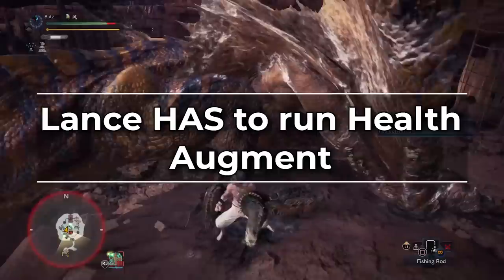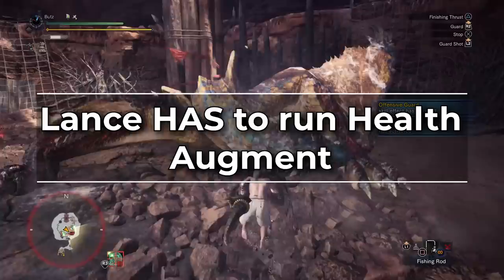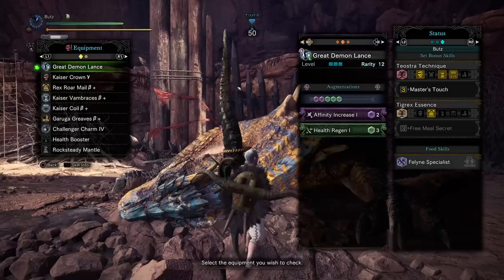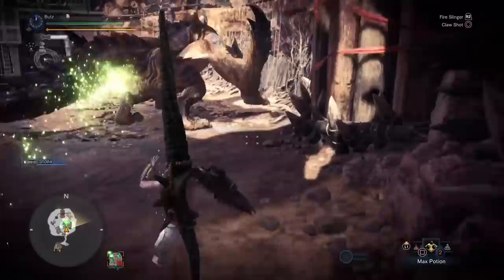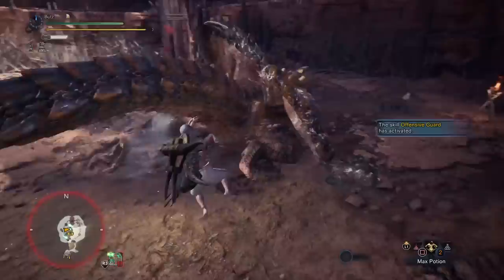Lance is one of the only weapons in the game that has to have Health Augment. On other weapon classes, Health Augment is only mandatory with peak performance sets and is otherwise used mostly for comfort. But Lance is the only weapon where 99.9% of the time you're blocking things rather than dodging, which means you're taking chip damage. Even with Guard 5, there are Master Rank monsters that deal quite a bit of chip damage through your block, and Power Guard takes even more chip damage than regular blocks. The easiest way for a Lance user to cart is having to sheath when low on health to heal — you have the slowest sheath speed in the game. So run Health Augment to constantly heal up all chip damage.